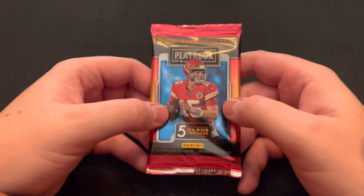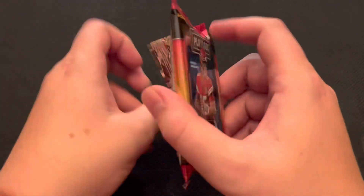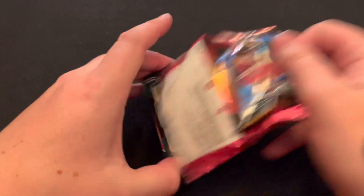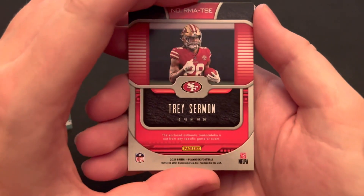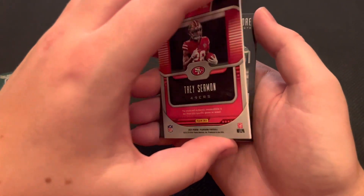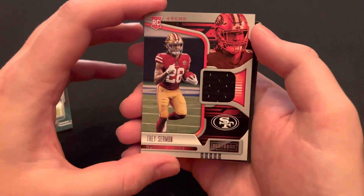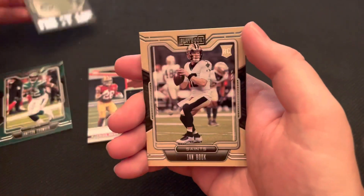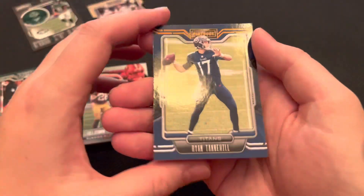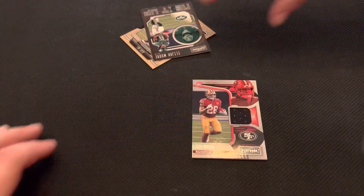So we're hoping for an autograph card or possibly a memorabilia card here. There we go — we have Jameson Crowder. It looks like we're going to get a memorabilia card of Trey Sermon, and we do. I like the black there — that is a really nice card, a good rookie card. So another memorabilia card from these boxes, not too surprising. We got a Next Up Elijah Moore, an Ian Book rookie card, and then a Ryan Tannehill orange parallel.